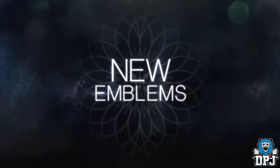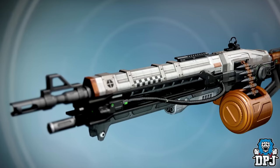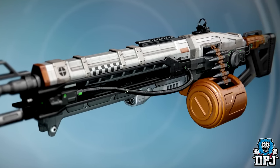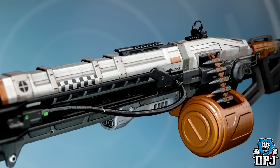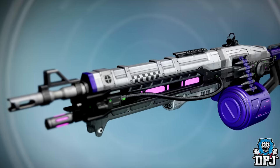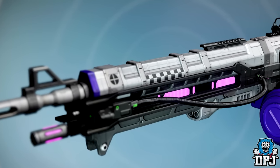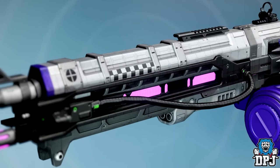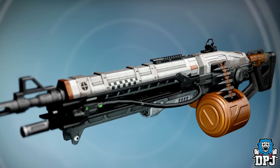With the Icebreaker's return, we are also getting the Abaddon and the Nova Mortis. These are the two variants of the Thunderlord — the Abaddon being the Solar version and the Nova Mortis being the Void variant. These two weapons have been known about for months and are finally making an appearance. I personally am not really a fan of the Thunderlord due to there being so many better heavies to use within the game, but pairing it with the right setup it can have an impact.